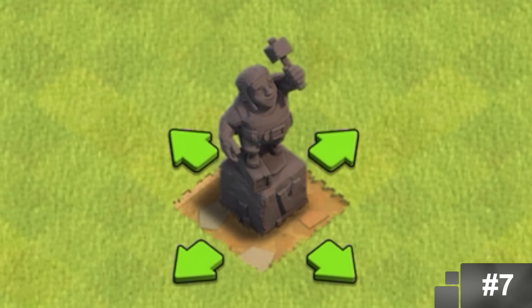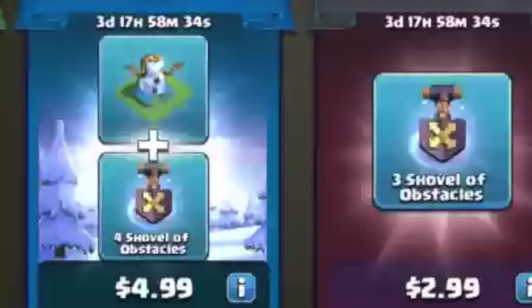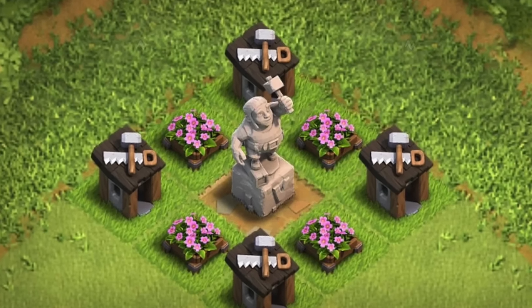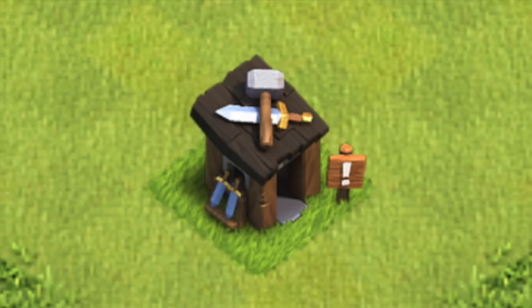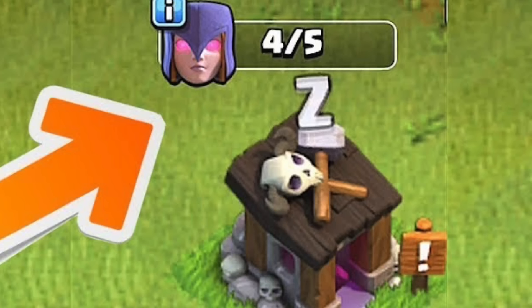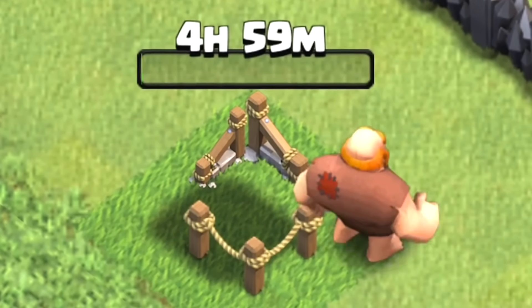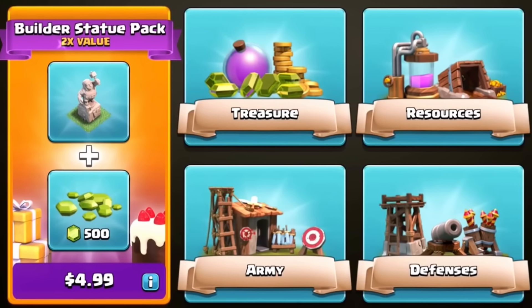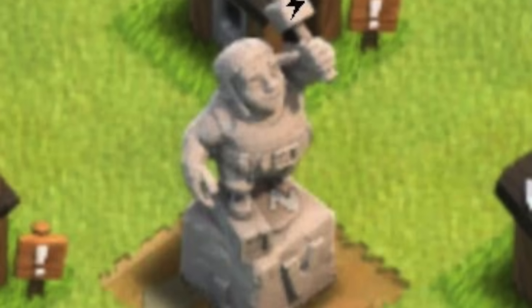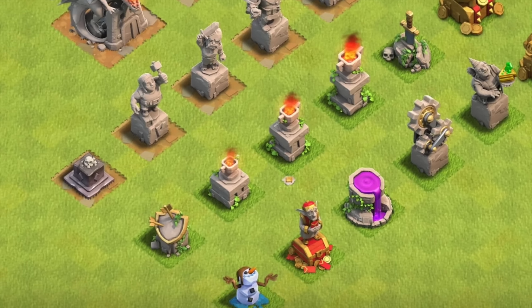Remember when we mentioned the snowman was part of this new era of offers in Clash of Clans? It seems what started it all was the Builder's Statue, which appeared in mid-2017 for a very limited time. This was all taking place during an event in which the Builder literally left the game and other troops took his place. The Builder's Statue ranks in at number 7 on my list for being the first of its kind and also being a very long time ago.